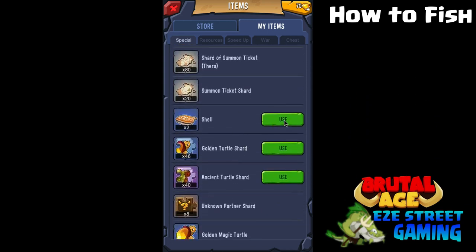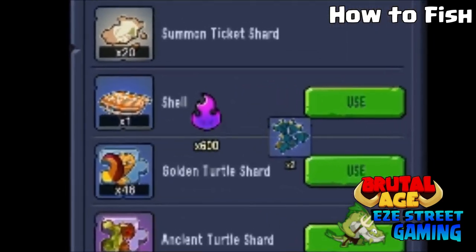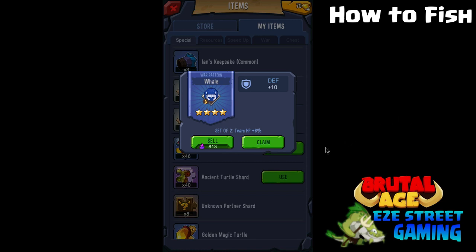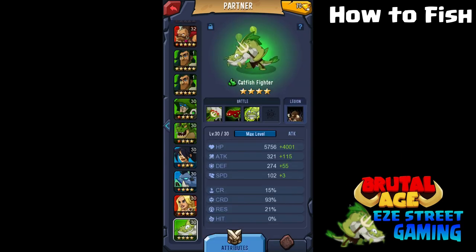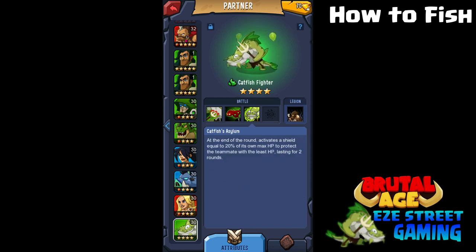On the left you'll see the soul you get, and on the right that's called the catfish fighter shard. You get a hundred of those and you get a hero for it, so you want to keep getting those shards as much as you can and cash them in for catfish fighters. Here's a good example of what the catfish fighter looks like — the green one is the best. The next video I have coming out is actually on the catfish fighter, who has a really unique ability and is a big asset if you know how to use them and what heroes to pair them with.